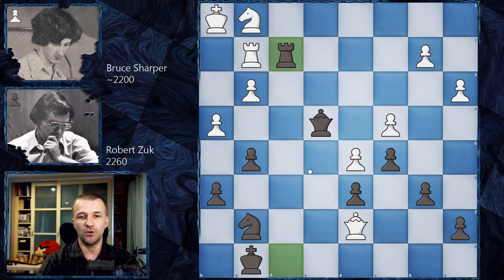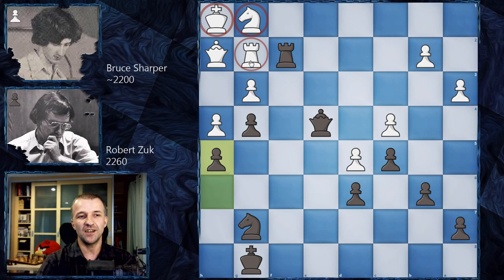White plays h4, making space for the king, but now Rf2 puts checkmate on the board. White must play Qh3 to defend, then g4 pushes the queen to the only square: h2. Now h5 — and this is what we can call the 'tomb.' This is why it's called the Tomb Game. The rook is pinned, the queen has only one move, and if the knight moves, it's lost for free with a coming checkmate.